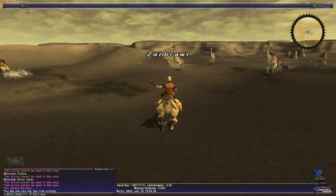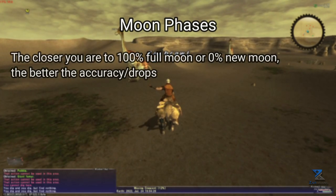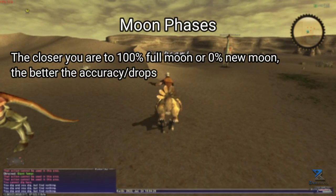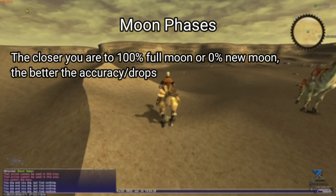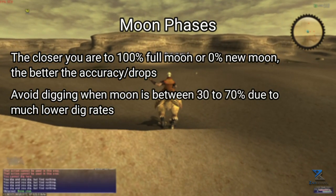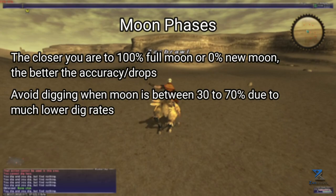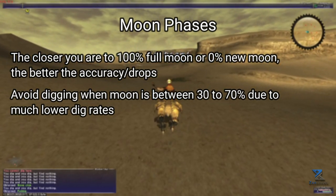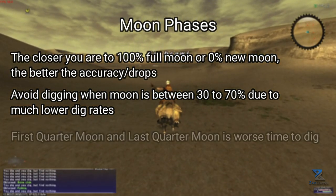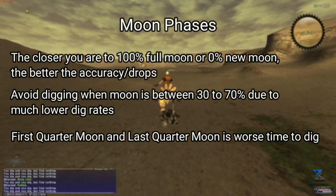The first and arguably most important topic is moon phases. Being closer to 100% full moon or 0% new moon will greatly increase the accuracy of your digs, yielding far better results. I recommend avoiding digging completely if the current moon phase is anywhere between 30-70%. You can still dig and potentially yield some results, but you will spend a lot of time not digging anything, making it not really worth your while. The first quarter moon and last quarter moon are the absolute worst times overall.